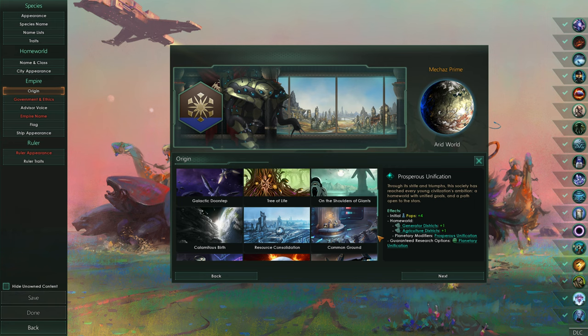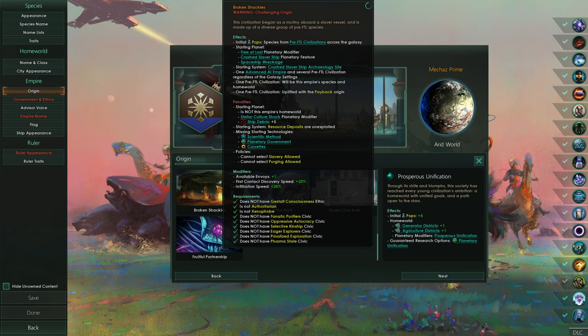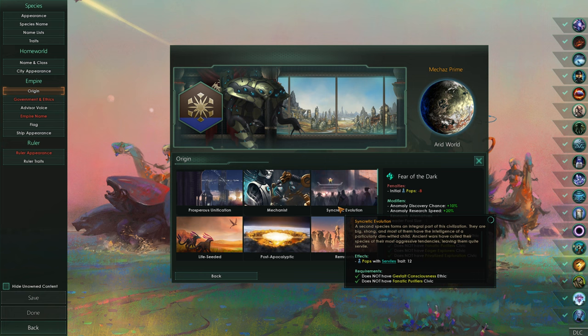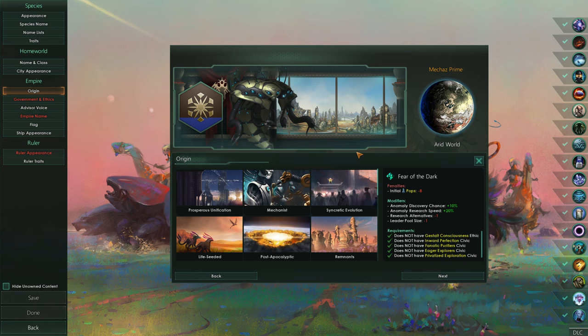So what can we choose as our origin? We are robot bees. We've got Slingshot to the Stars - no, that's obviously not what we're going for. Broken Shackles - this is a challenging origin. Species from pre-FTL civilizations across the galaxy, initial pops minus eight - that's a lot. Bees - well, they fly around, they gather up pollen, they've got stingers, and they build hives. So maybe we can build something out of that.